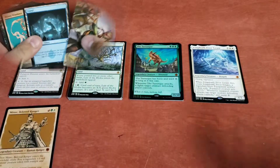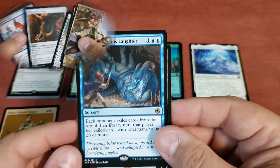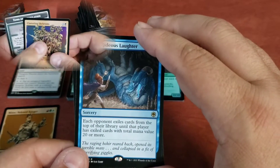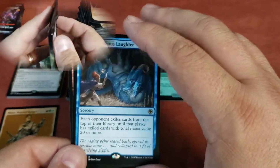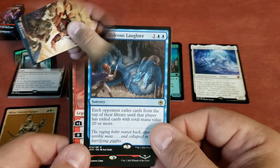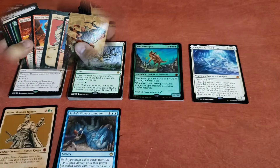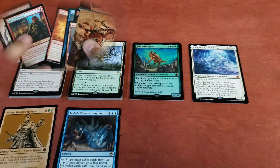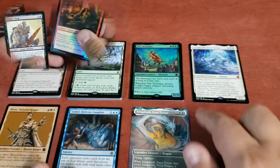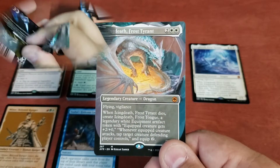We've got a couple of $7 rares — Zariel, Archduke of Avernus, and Tasha's Hideous Laughter, where each opponent exiles cards from the top of their library until they've exiled cards with total mana value 20 or more. If someone's playing a low mana cost deck, that could get pretty out of control. And then we have an $8 card which is another version of Icing Death the Frost Tyrant with extended art — it looks really good, pretty sweet.